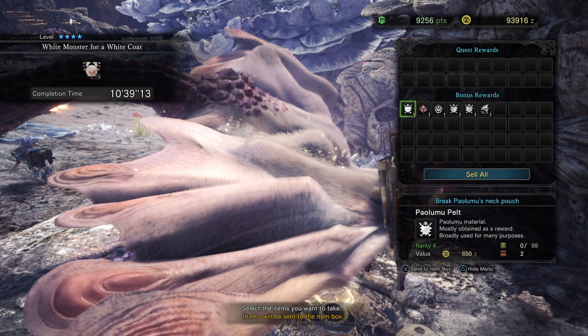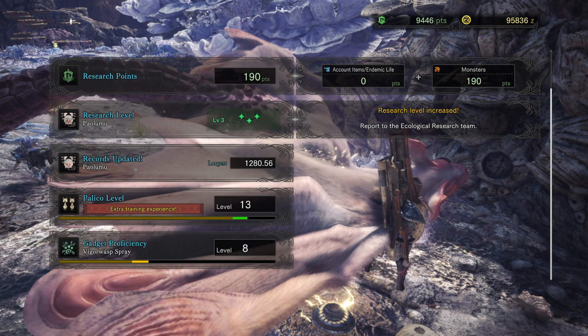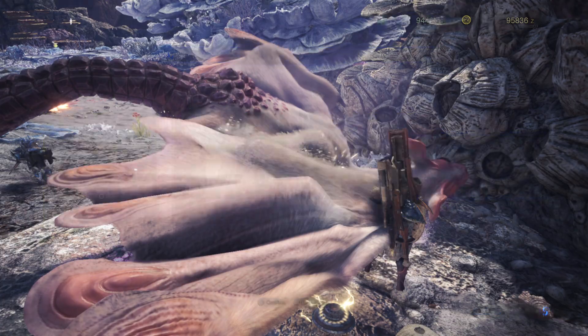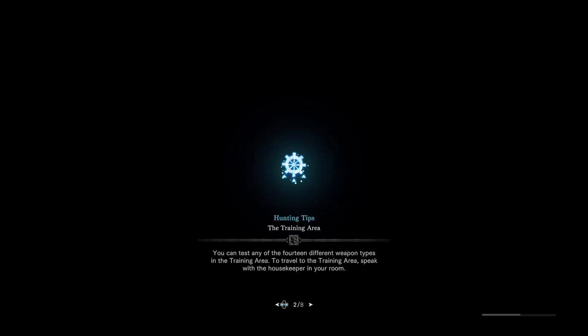Here's Mr. Paolumu in the shock trap with a lot of stuff. Break the neck pouch, got a pelt, break tail, got a shell, and capturing scale, pelt, pelt, webbing - a lot of stuff from the capturing as usual. Research level is now three, that's very good. Slinger, sniper, tracking, wheeze, support, all star - all these acknowledgements coming my way. Good lord.